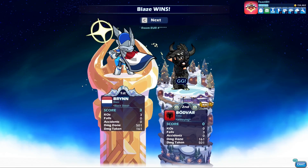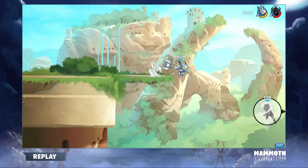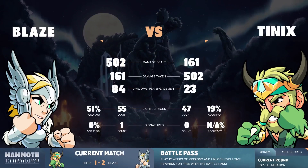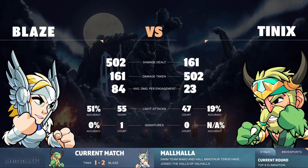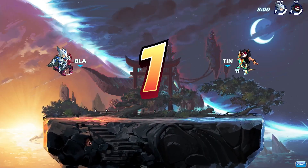Huge answer back. Absolutely massive. Look at the damage that Tenix was relegated to — 161. That is barely turning Blaze red. He was like one hit past red the entire game, and then finds a KO there to clean that one up. 84 average damage per engagement — that's big damage. 51% accuracy, he was getting those hits and was not missing. That is rough for Tenix because now he is one game away from getting knocked out of the bracket, going home with a tie for seventh place. We'll see what Tenix has for us in his pocket — is he still going to go with the Bodvar? Because it certainly didn't work that game. Blaze absolutely manhandled him.